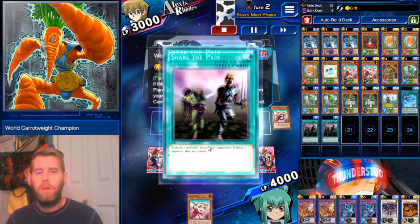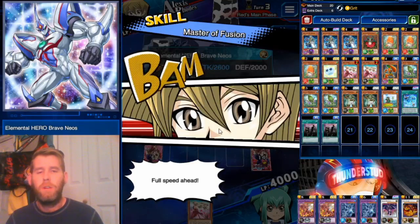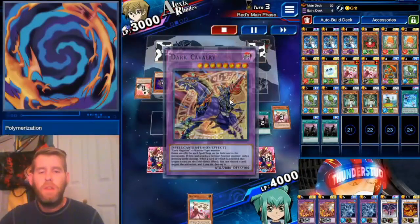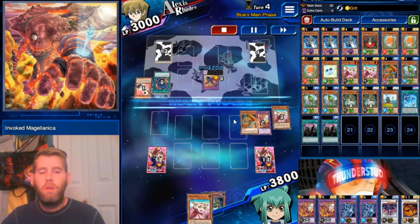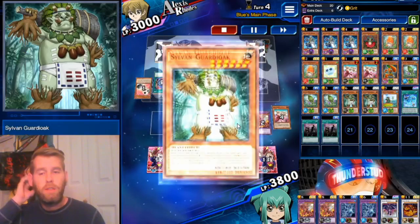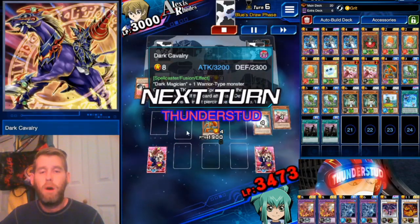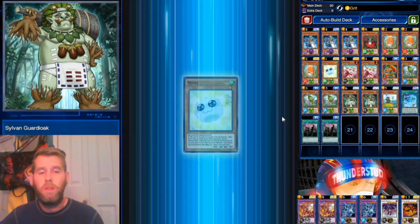Rose Lover brings out our Carrowee Champion. We're going to Share the Pain on the Carrowee Champion to get rid of the Dragon, then swing into the Brave Neos. He stops and uses Master of Fusion to get a Fusion card — Polymerization — fusing out a Dark Cavalry. Dark Cavalry swings right over me, no problem. So with just these two cards, we use Carrowee to dump a Rose Lover, that special summons a Guardiope, and Guardiope dumps a Spore.